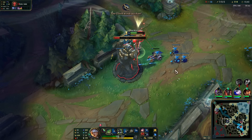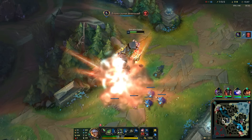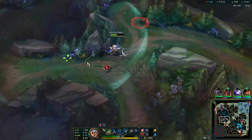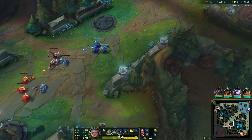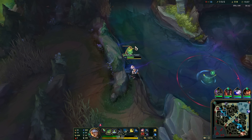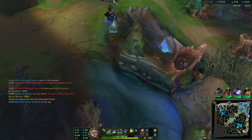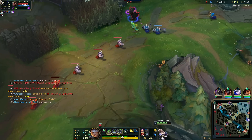First turret should be going down. At this point I don't even care if bot lane and mid show up — I'm gonna just die for it. I thought I was about to hit the dopamine of getting first turret gold, and then I sadly realized Cassiopeia got it before me. I bet that's why Nasus got the kill in the first place.